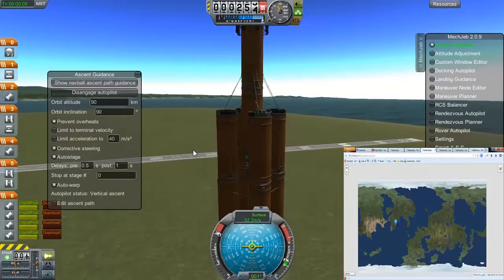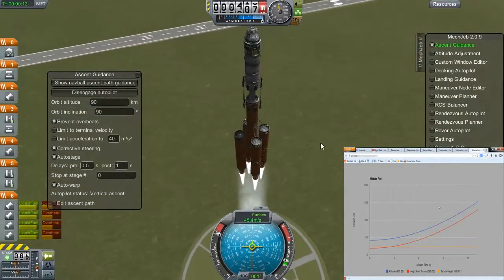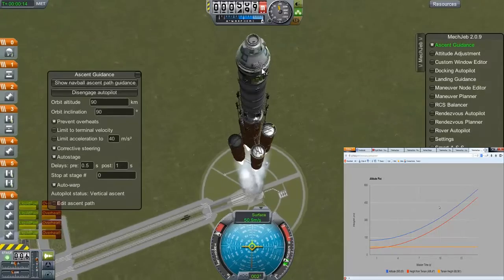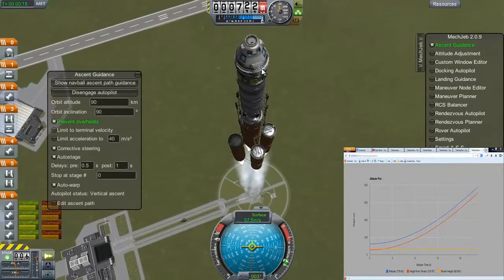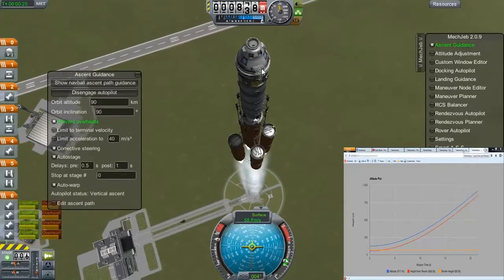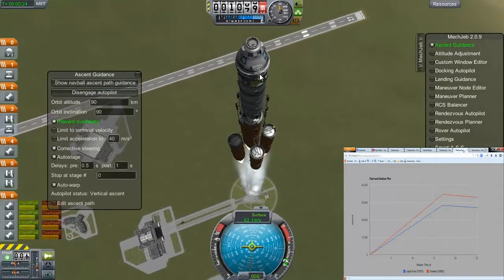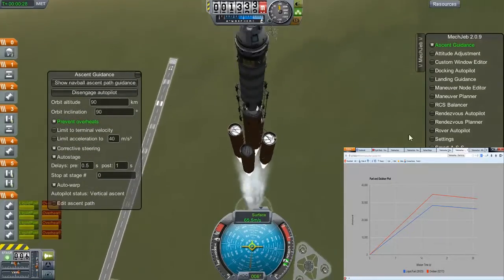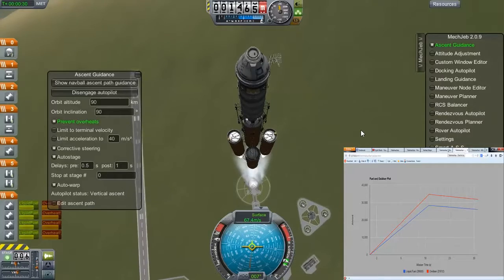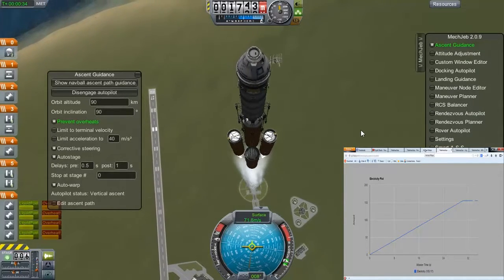I'm going to explain this to you really quick. Basically, it's a mod that gives you all the telemetry. Very, very awesome mod. It lets you kind of do a mission control, which me and Matt are going to be utilizing for our live flights, which I'll do a video on that later. But you basically just attach this antenna to your spacecraft here, and I'll try to angle it so you can see it better. It's kind of large, kind of doesn't look right on some spacecraft, but it gives you all the information you need to know.